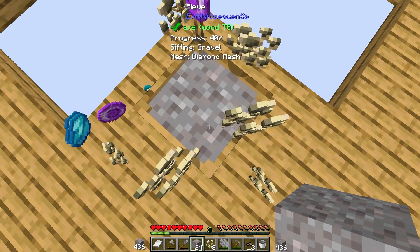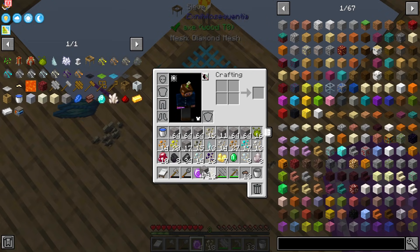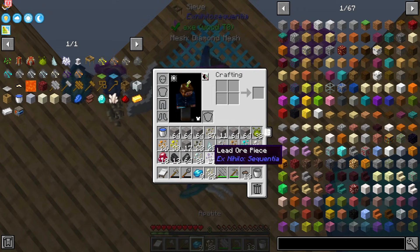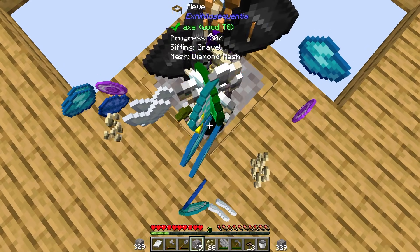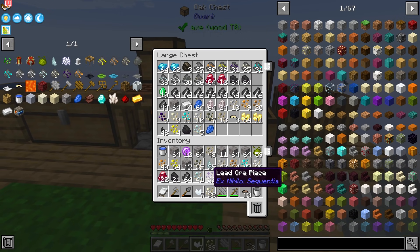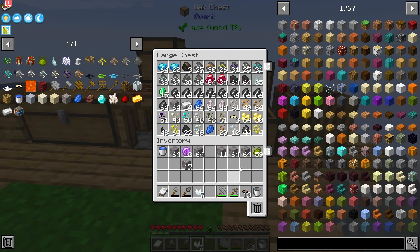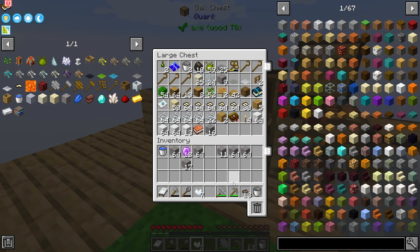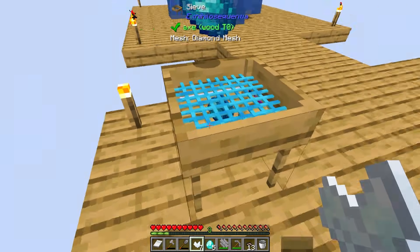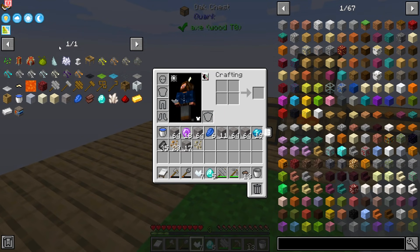This is so satisfying. I'm hoping none of the items are popping off the edge. With the diamond mesh we should be getting a bit more resources out of this — it's always nice. Look at that: inferium essence, we're getting tons of it. And I think today we might dabble in a little bit of mystical agriculture — I think that's something we can probably get into.